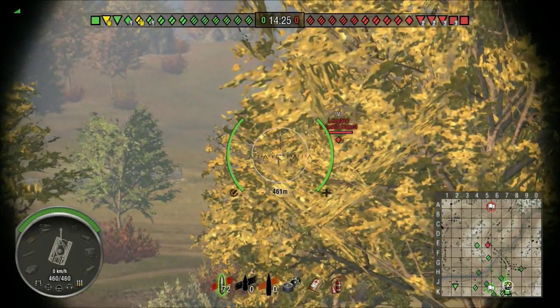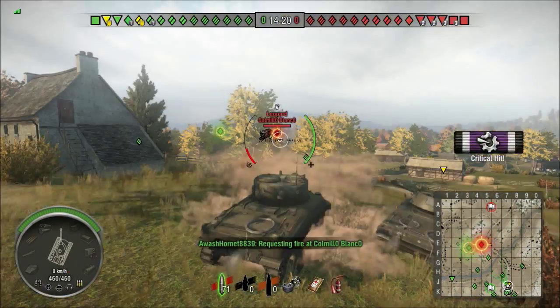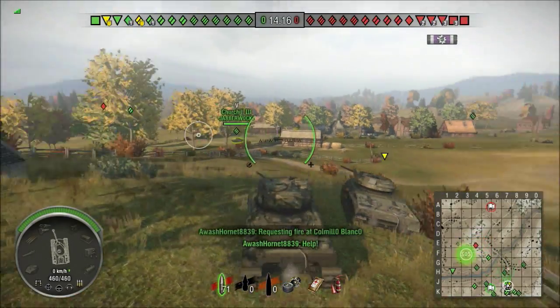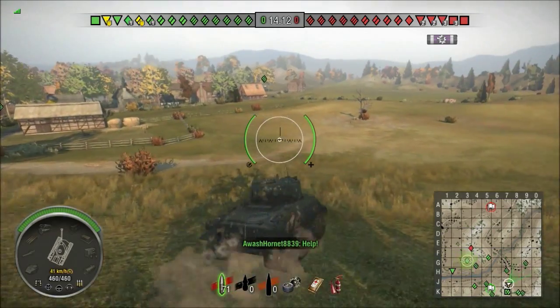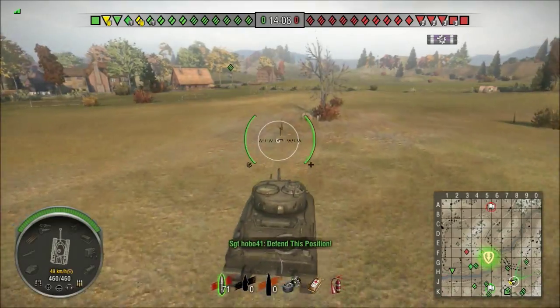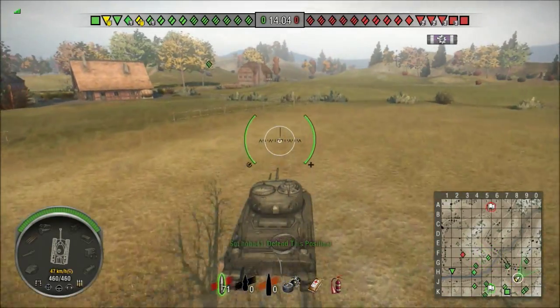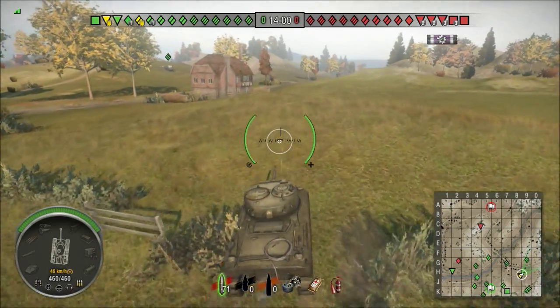There's nothing the map maker or the map could do to balance the game or address that, and they included sprint as a default ability, which really turns sprint from an optional thing into a core mechanic — which it never was before.